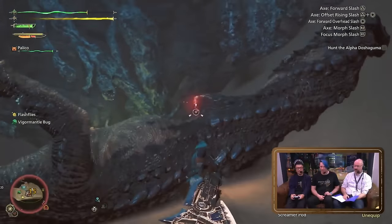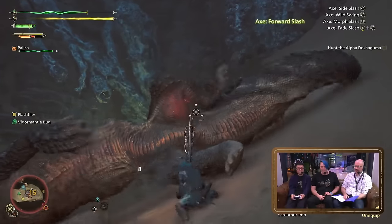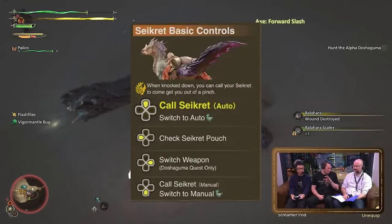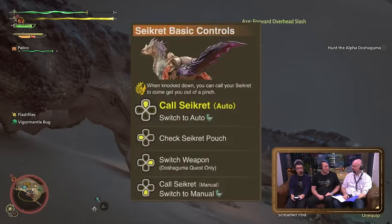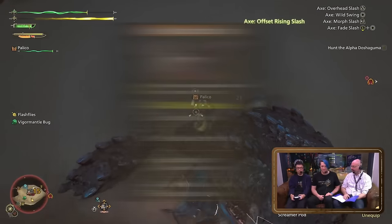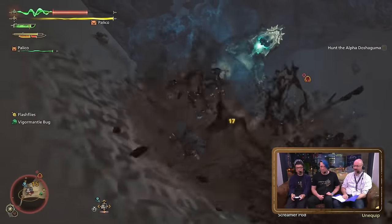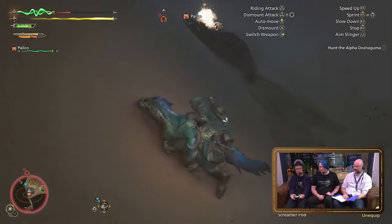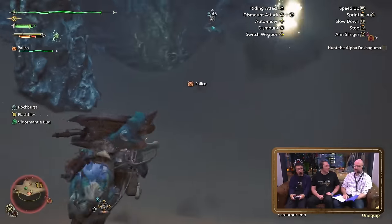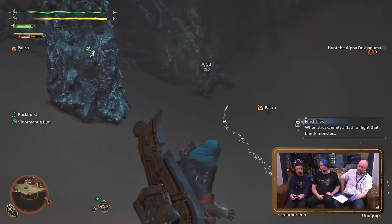Seikrets also have a certain number of auto-dodges — if you're riding them and attacked, they will evade for you, but only a certain number of times. Seikrets have an auto-tracking feature where they automatically go to the monster, allowing you to sharpen, heal, or check the map on their back, but you can swap between auto-tracking and manual control using the D-pad. Some areas on the map can only be reached while riding your Seikret, and conversely some areas can only be reached on foot. You can use your Seikret to quickly escape from quicksand. Balahara can create quicksand that can drag down Doshaguma and deal damage to them as well, but you can also be pulled into the caverns below. You do move slower in deeper water, but you can move at normal speed on your Seikret.